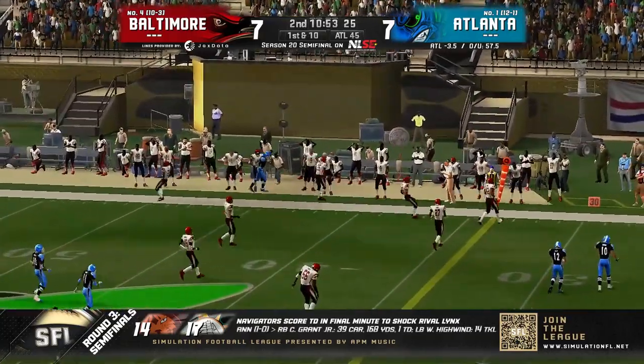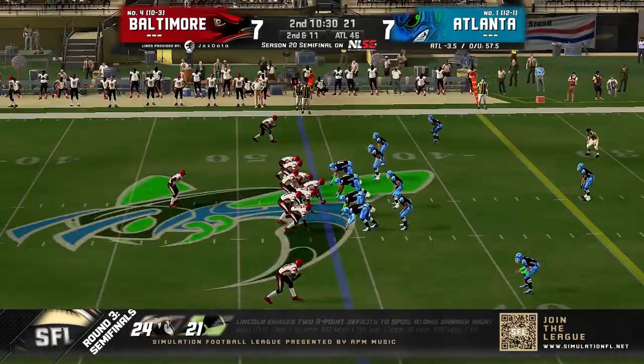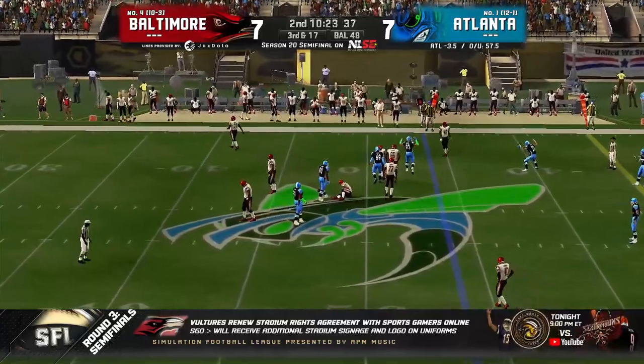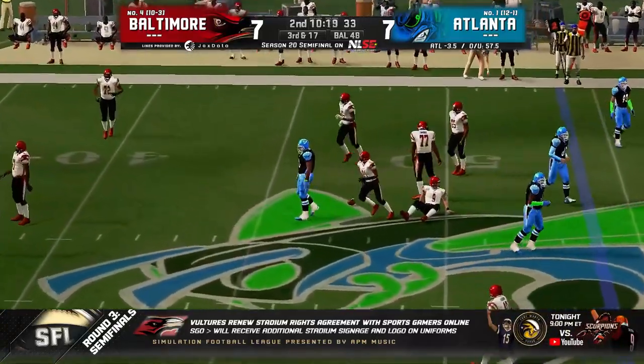Dynasty trying to throw — whoa! Gets that one picked off. He was trying to hit Siege Falco. Wigmore now under pressure and sacked. This defensive line has come to eat. Leo Jefferson with the sack, third and 17.